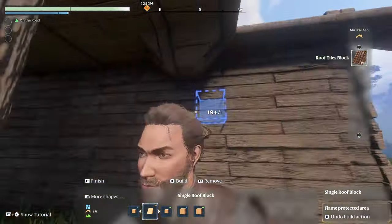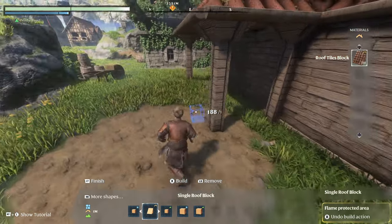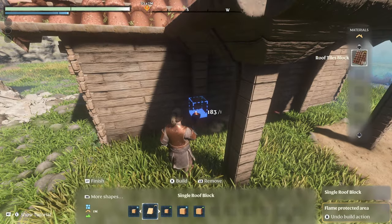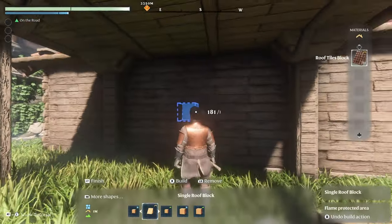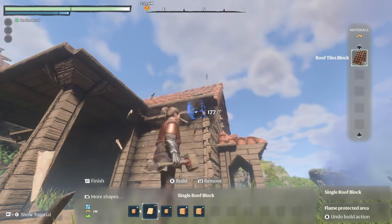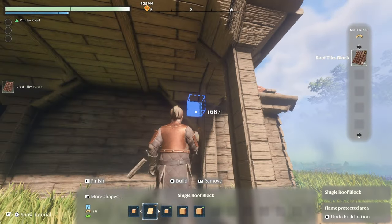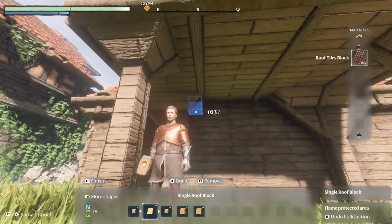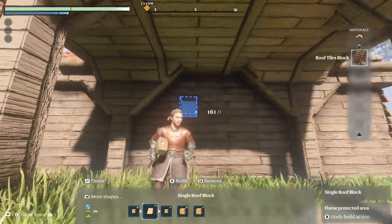So then we can make some supports coming down. It's very basic stuff, but things I feel like a lot of people may overlook. There's a lot of shadow coming down — hopefully you can see that well enough. We could do all sorts — we could go around the top here as well. So there you go — you have these big support beams coming down.